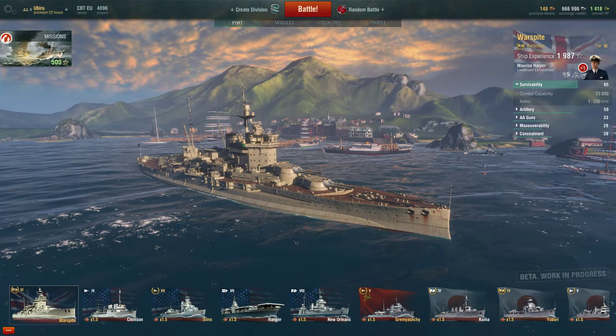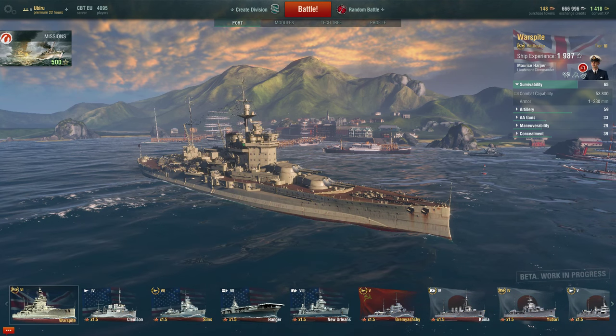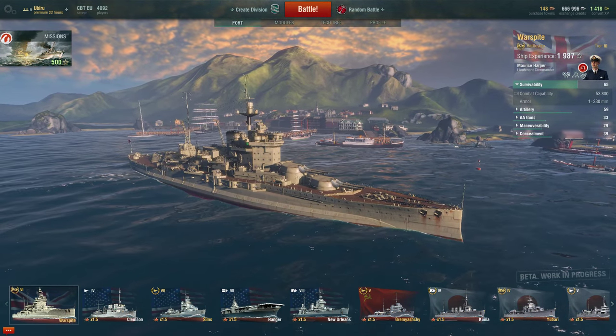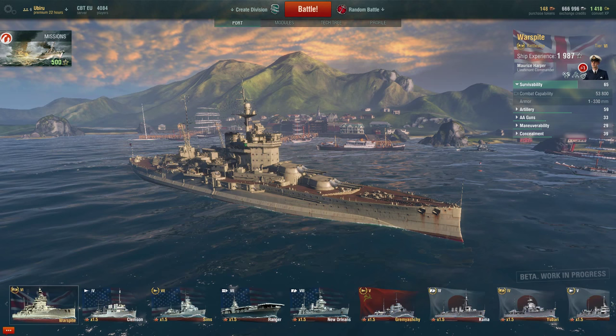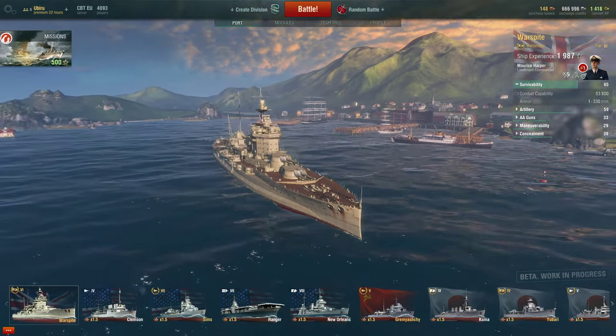Let's look at the main stats of the HMS Warspite, the first British ship in World of Warships. Survivability is 65 out of 100, which is quite good for a battleship. Comparing to the Fuso, which has 69 out of 100 — slightly better as a raw stat. The max health of the HMS Warspite is 53,800 and the armour is up to 330mm.